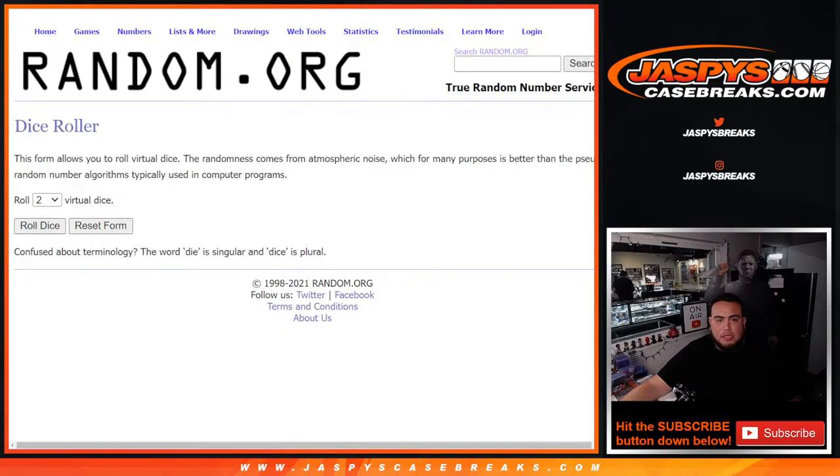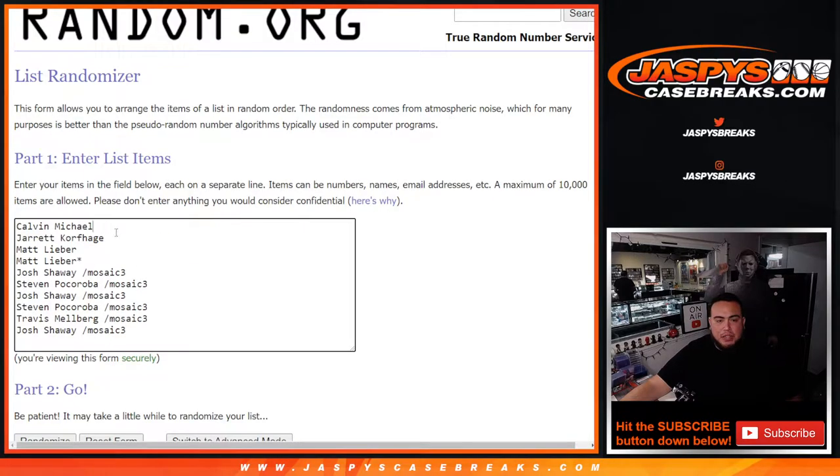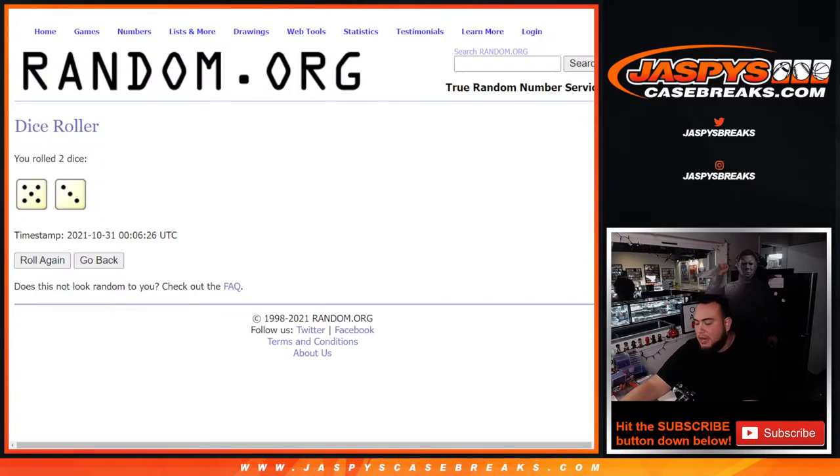So here's the dice roller. Let's roll it — and we got ourselves a five and a three for eight times. Calvin, Jared, and Matt are the only ones that bought in straight up. Then Josh, Steven, and Travis won those in a little pack filler. So again, five and a three, eight times.